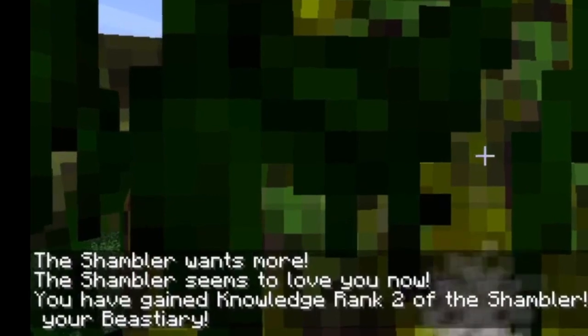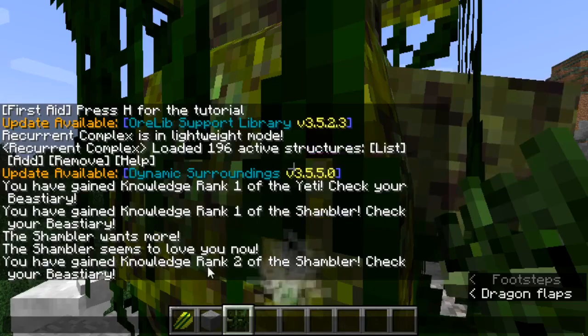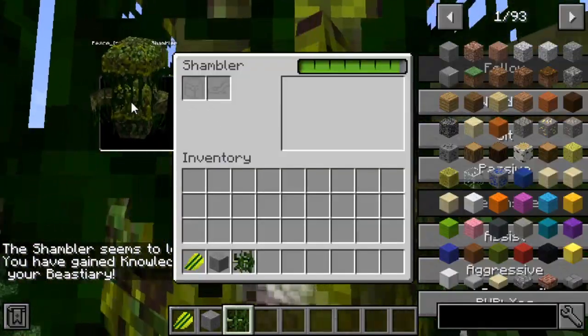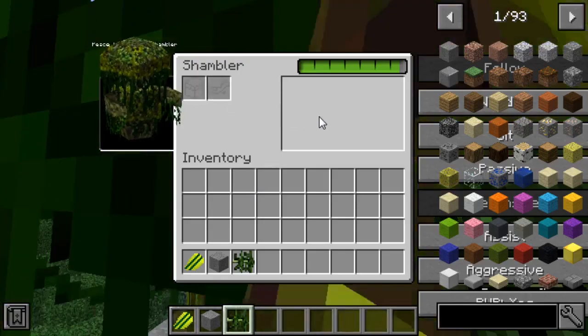...it will say that the Shambler will love you — there you can see. Now do a shift and right-click and you can see the inventory of your Shambler. It can only hold one chest and a little bit of armor.